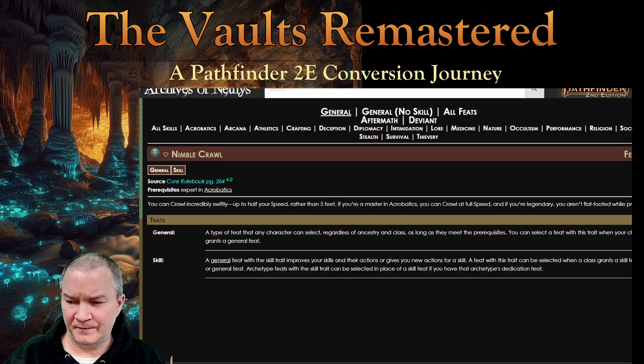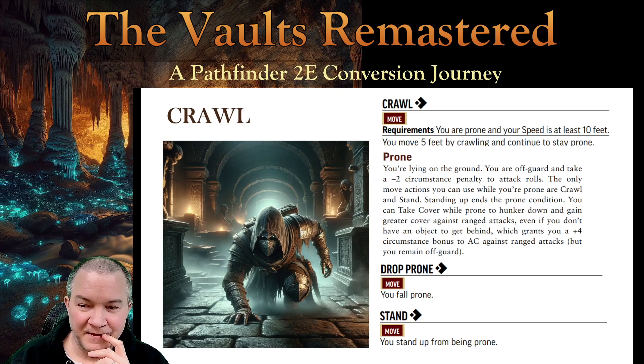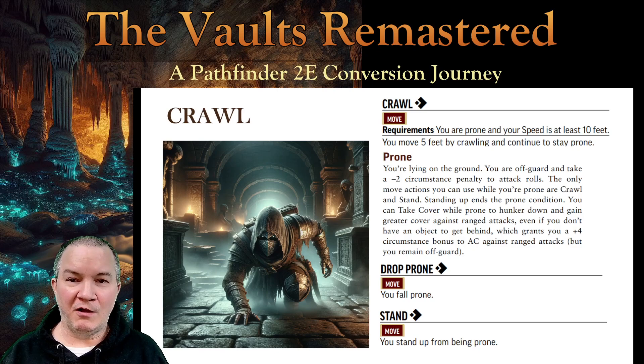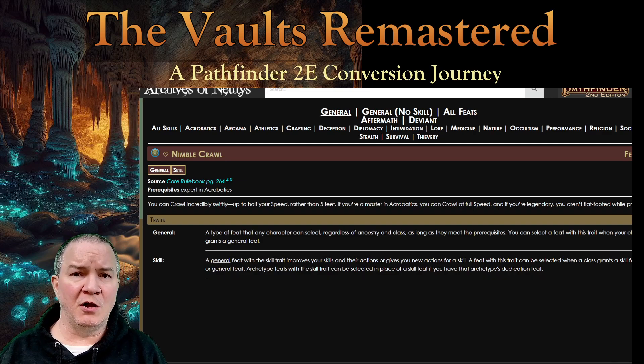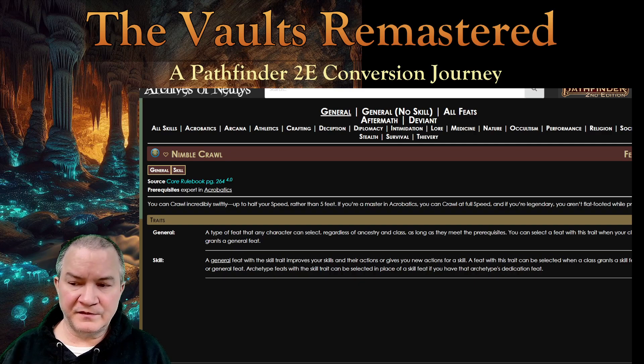So there are ways to get out of it, but I would never crawl unless I had Nimble Crawl. And this is where the one thing about Pathfinder I don't get — there are a lot of terrible first-level baseline things that are so bad you would never do them. This is a great example. The only way to make crawl not suck is to invest in a specific feat direction. And even with Nimble Crawl at second level, you're only at half speed — still around 10 to 12 feet. Diagonals still screw you. Difficult terrain still screws you.